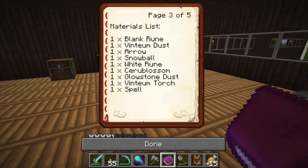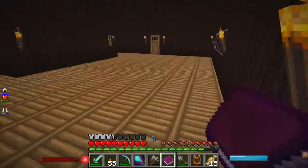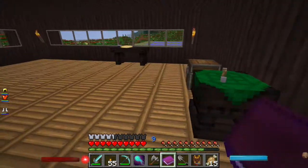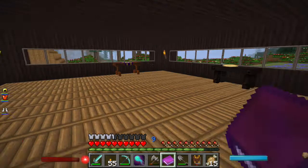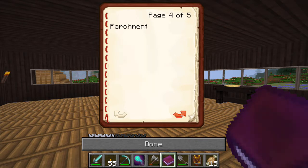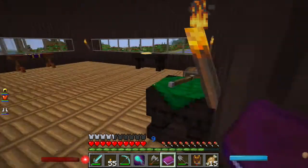We don't need a lot. Blossom? Okay, time to go downstairs. Unless — is there a chest up here? Yes. What's in here? That stuff. Wait — do we need any of those? Spell parchment. I think we're good. Oh, we need paper.